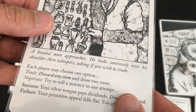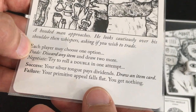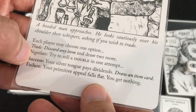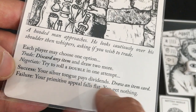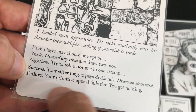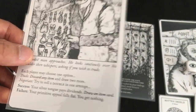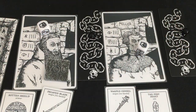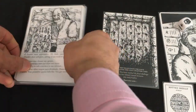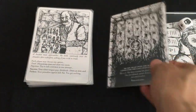A hooded man whispers, asking if we wish to trade. Each player may discard an item for two more, or try to roll a double in one attempt for a free item card — with no penalty on failure. Neither of us rolls a double, so the man wasn't interested in our haggling. Still, we've had a remarkably charmed journey through the second half with very little damage taken.